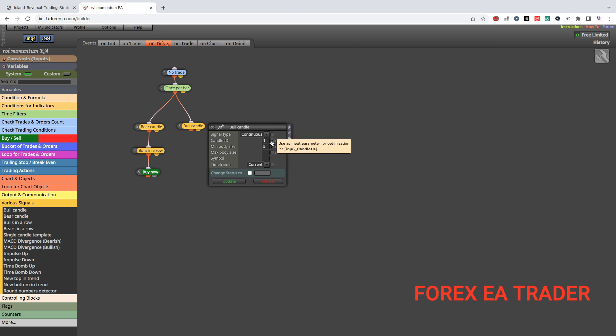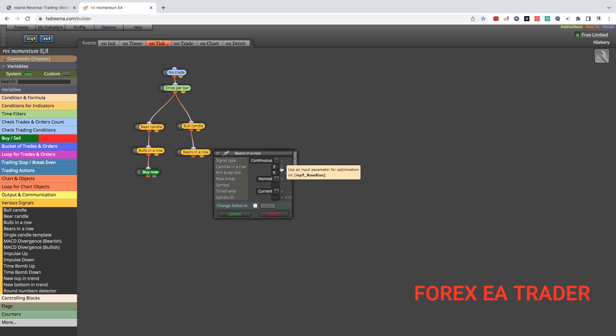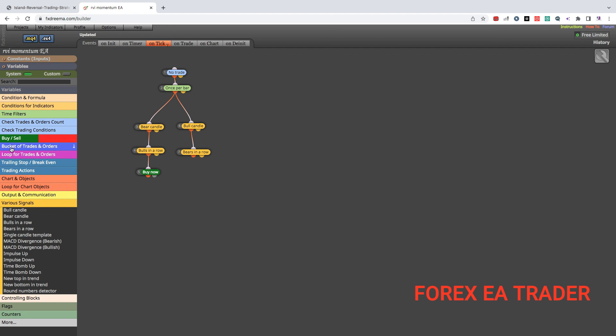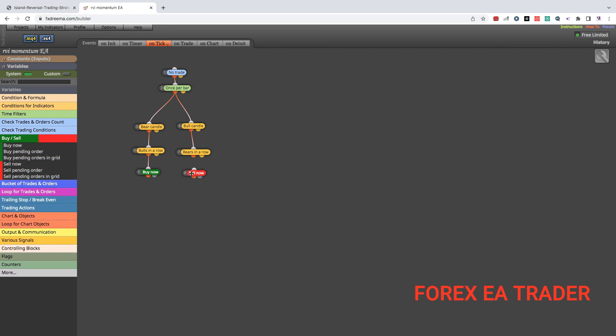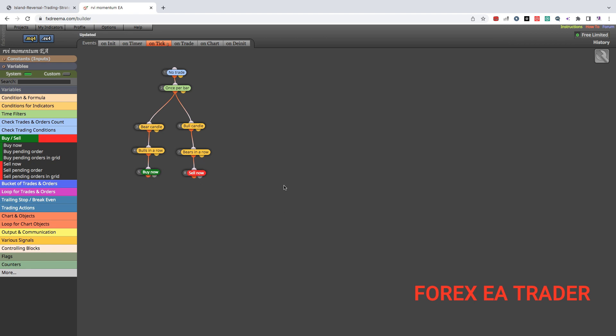The previously closed candle is called candle one, so just leave it at candle one. Then set the minimum body size and tick the grey boxes if you want to change values without coming back to FX Dreamer. Set your time frame, then add bears in a row, link it, double-click, and set candlesticks to increase in size. Then drag in the sell block, double-click, and set your values — I'm setting this one to 1:3. So you have the basics for a strategy based on this idea.